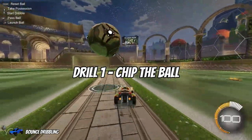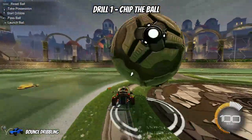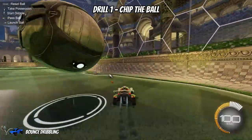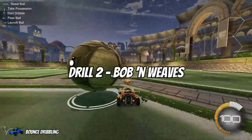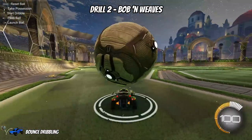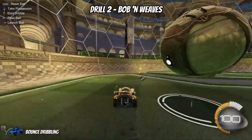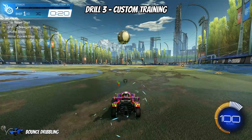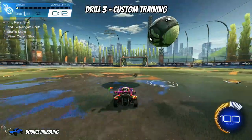Training drill one is chipping the ball to set up the bounce dribble. Start by chipping the ball on one side of your car, then swap over to the other side. After bounce dribbling on each side, add in both your right and left sides. You'll likely make a lot of mistakes even trying to get control of the ball — this drill really helps improve that, so be sure to look out for your boost control too. Drill two is bobbin weaves: similar to drill one, you still want to be chipping the ball up, but to get into the habit of driving through the ball, make sure your car goes underneath it. Drill three is a custom training pack for bounce dribbles by Air Charged. You may need to wait a few times for the ball to bounce before setting up the dribble. Focus on soft touches with the side of your car and boost control before executing the shot.